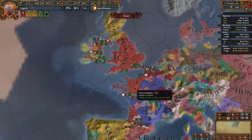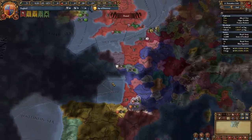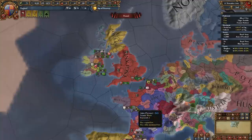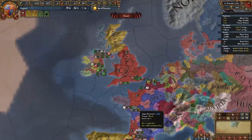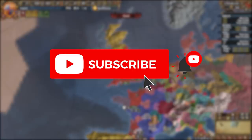In this video we're going to be using a slightly different strategy. The most popular England strategy is to release Normandy, release Gascony, destroy forts, white peace France, then subjugate Scotland — I don't think that's the best England strat. This is the superior strategy to get the most powerful outcome. Keep in mind this will be pretty difficult and is not a beginner strategy. If you find this guide helpful, leave a like and subscribe so you don't miss out.